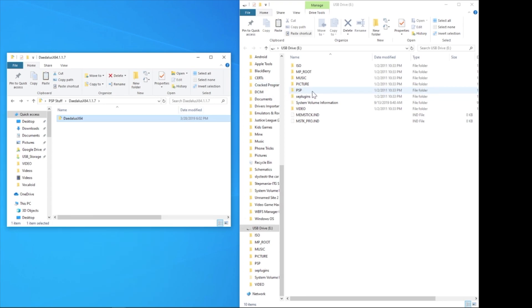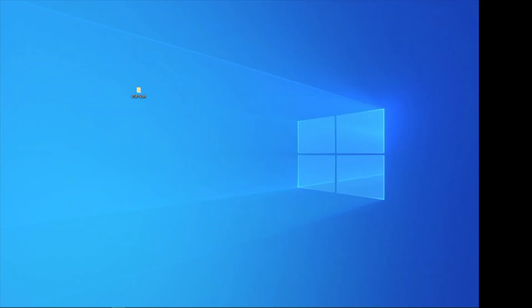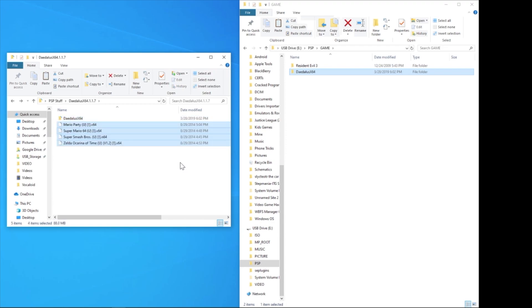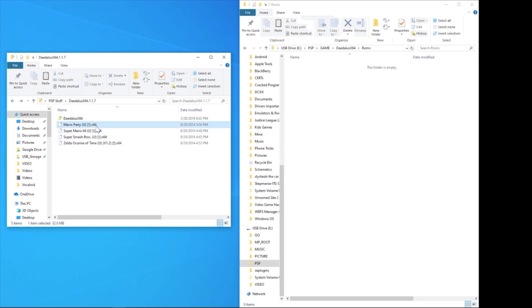Go back and right-click on this folder and click Copy. This is going to go into our PSP folder and then into the Game folder. Right-click and click Paste. Now that it's done, bring your ROMs over from another folder. Click on the Daedalus folder — inside you'll see a folder named ROMs. Go ahead and get the games you want, copy them, and paste them into the ROMs folder.